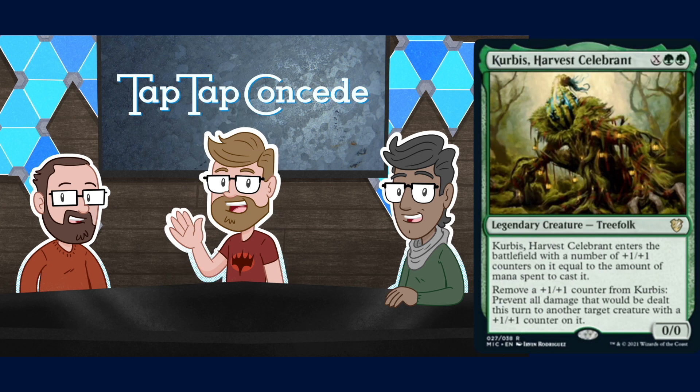Curbus, Harvest Celebrant is X green green for a legendary 0/0 Treefolk. Curbus enters the battlefield with a number of +1/+1 counters on it equal to the amount of mana spent to cast it — so if X is zero it's still a 2/2 for two. Also, the commander tax pumps it up. Remove a +1/+1 counter from Curbus: prevent all combat damage that would be dealt this turn to another target creature with a +1/+1 counter on it. Can't protect itself but can protect another counter creature.